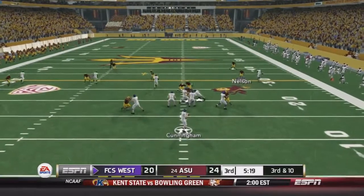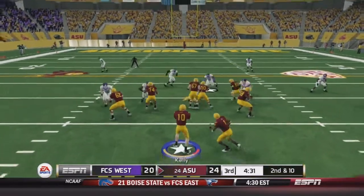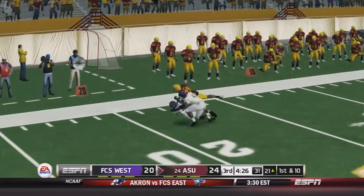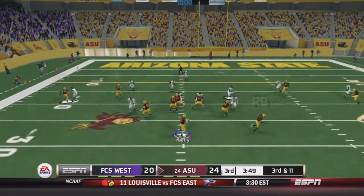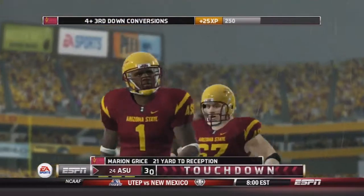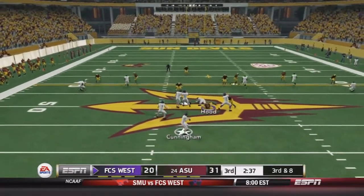Cunningham in the shotgun — he's got all day but gets hit as he throws, incomplete, and they have to punt. We have good field position and throw to Strong all the way down to the 20 for a 16-yard gain. On 3rd and 11, Kelly rolls right, looks like he has nothing but throws last second to Grice — he makes the catch and gets into the end zone for a receiving touchdown. 21 yards on the play. Now it is 31-20. We have a comfortable lead.